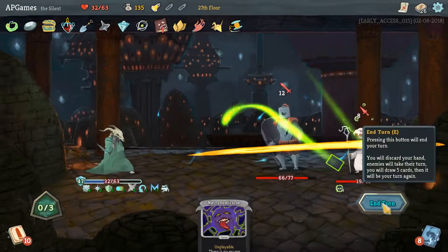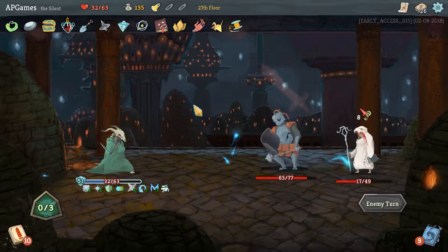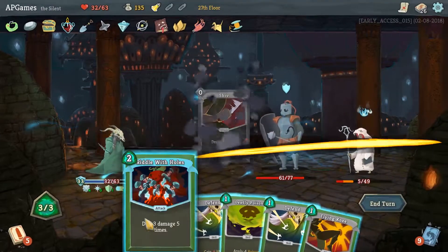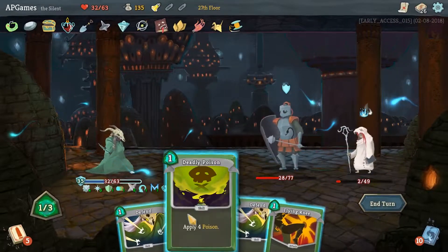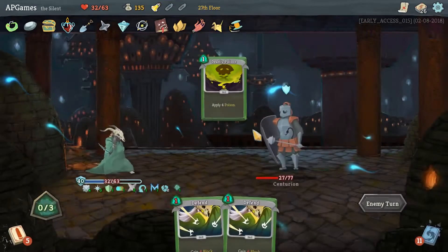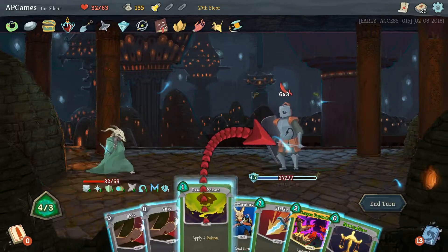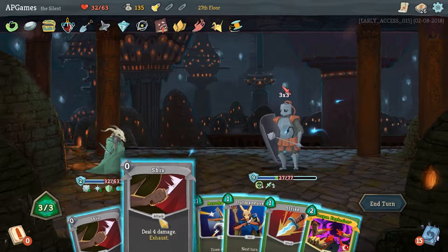Gain a bunch of block, get rid of Writhe - there we go. No thank you, I will not keep the curse. All right, we're definitely taking out the mystic this time - no more healing for these guys. Shiv, Shiv, and then Riddle with Holes twice on this guy - look at all those hits! Flying Knee. Not going to take any chances, let's make sure he's definitely dead. So he's defending up, so I'm keeping the Deadly Poison to start doing some damage on him.